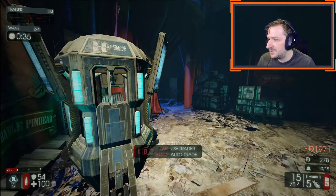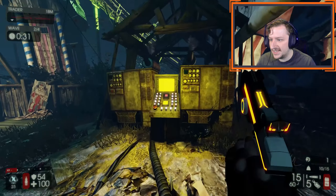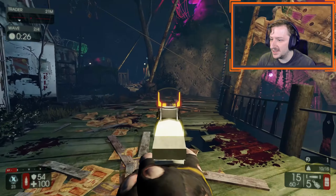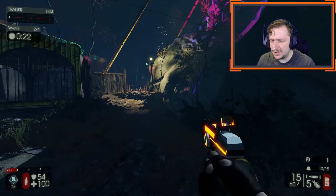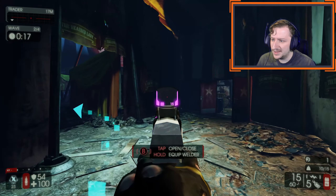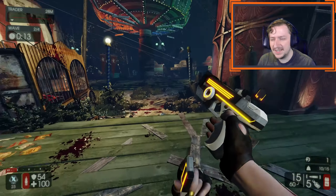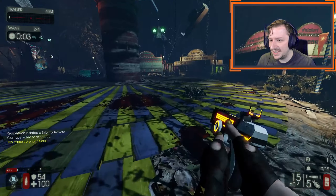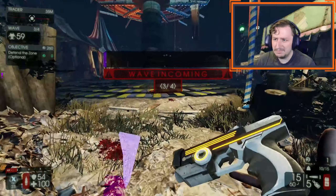I got enough money to get the Disruptor. This weapon is rather interesting — it has pretty much the same sights as the Medic Pistol, and you can check your ammo there. You'll see that it is yellow or a goldish color in its primary fire. If you switch to its secondary fire, it turns purple, and this will have quite a bit more recoil than a regular shot, but does more damage and has a slower rate of fire.